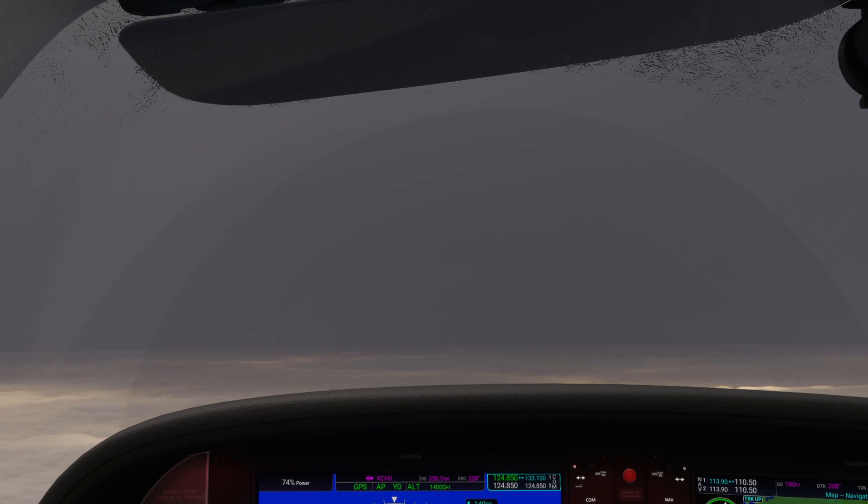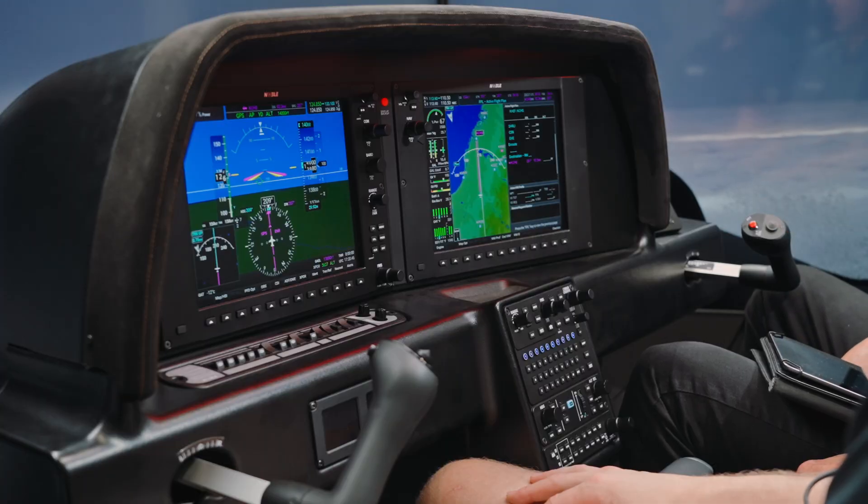My favorite altitude in a turbo is 17,000. I have between 5,000 and 6,000 Cirrus hours — I've never been above 17,500 in a turbo, never worn a mask. Living in Carolina I don't run into that too much, but 17,500 is great. The new planes are faster — I've been as high as 195-196 knots at 17,000.